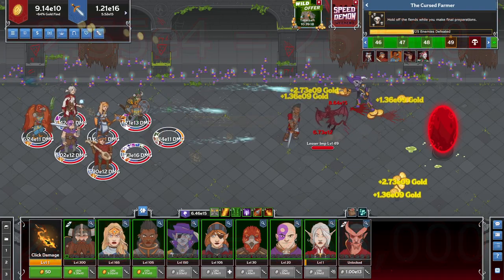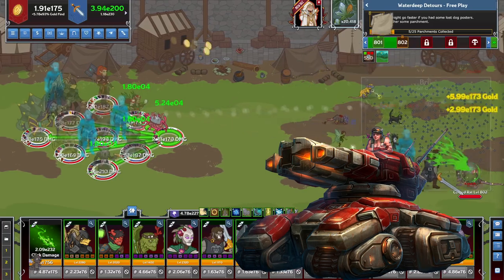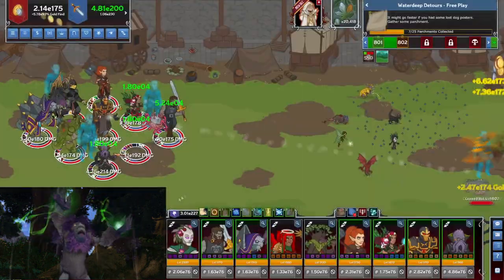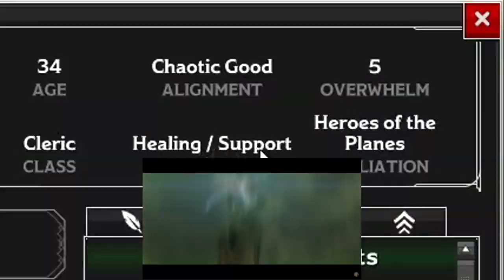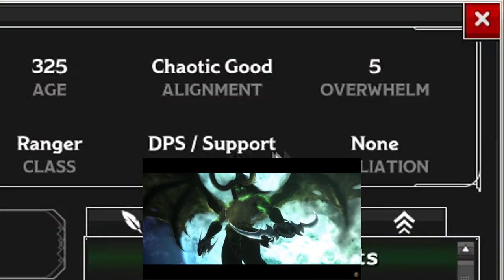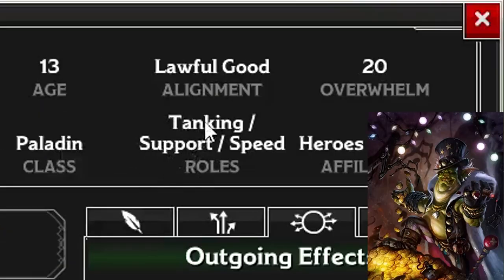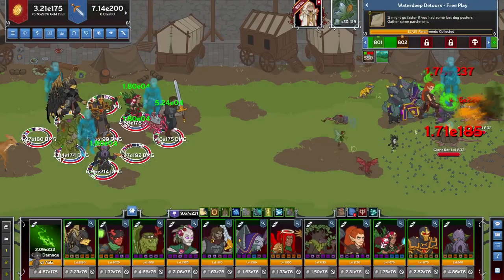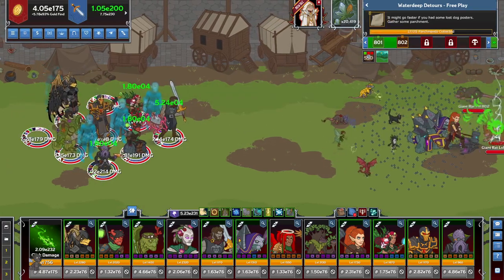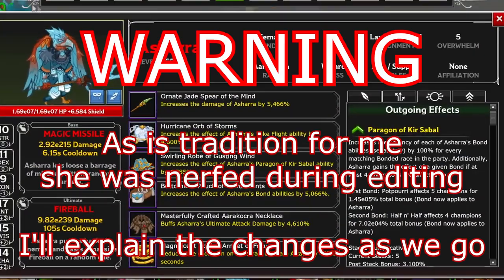Let's talk about formation abilities. Every champion has a set of roles: tanking — those who can take a decent beating; healing — those who heal or give shields; DPS or damage per second — those who focus on dealing damage; support — those who focus entirely on supporting others through their formation abilities; gold — those who buff your gold find; and speed — those who make you progress faster. Champions can have any amount of these tied to them based on how they are designed.